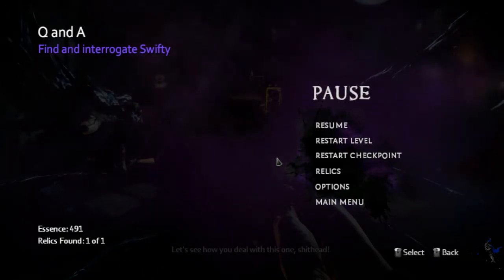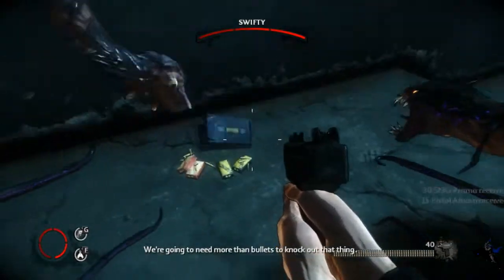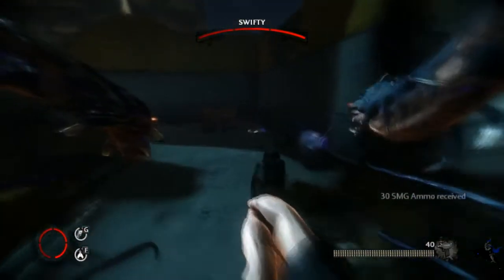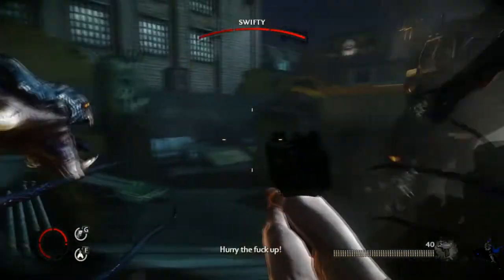I'm going to basically show you how to do quad wielding and stuff. Alright, so I have a gun. I grab those by either pressing E or Q. Q allows me to use this guy, and the middle mouse button allows me to use the other guy.